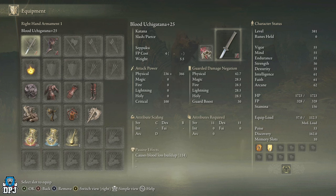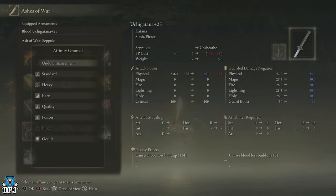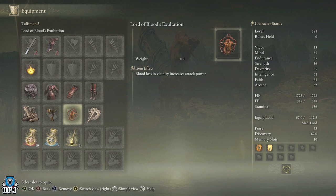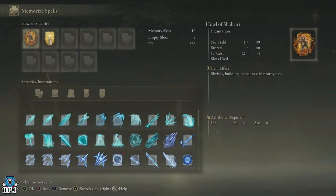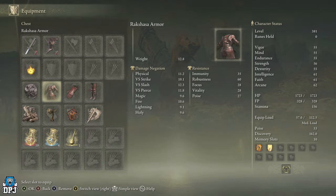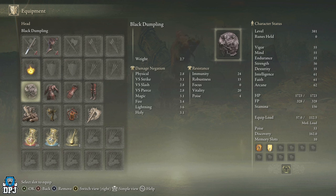To power the weapon up even further, we use the Uchigatana's Seppuku ash of war, which triggers blood loss — directly resulting in the Lord of Blood's Exaltation talisman activating and further buffing our Blood Fiend's Arm. In our off-hand we use the Frenzied Flame Seal, and with the Howl of Shabriri incantation we apply madness to ourselves, activating the fourth talisman, Aged One's Exaltation, further buffing attack power. For armor, the Black Pudding helmet increases damage upon the wearer suffering madness, and the Rakshasa armor set increases damage dealt to enemies with each piece equipped.